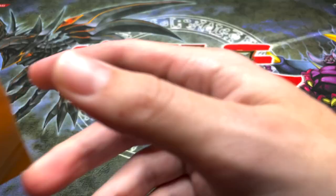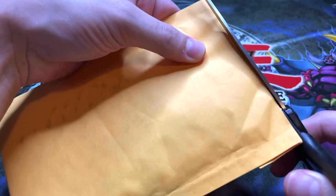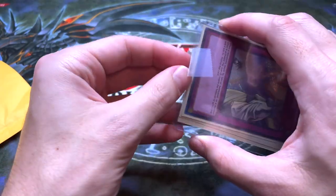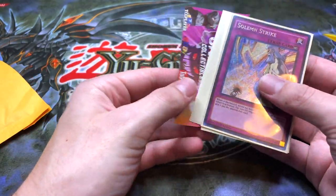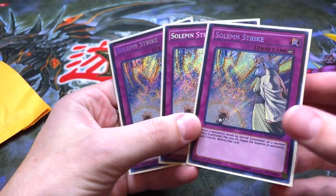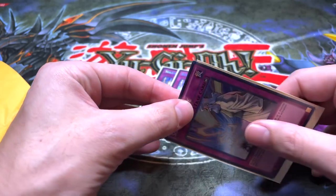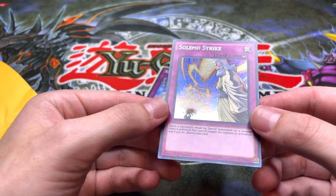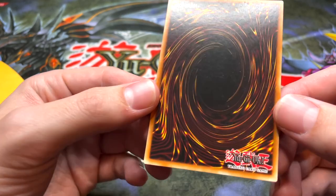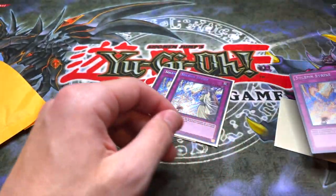Alright, opening up the first package for the Blue Eyes deck. They're all in one top loader — a little scary. We've got some Solemn Strikes, secret rare first edition from Breakers of Shadow. Let's see what near mint means here. The back definitely has some play on it. I would probably not call this near mint — it's got some play on it.